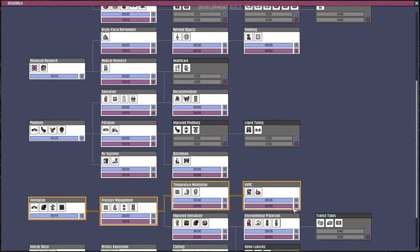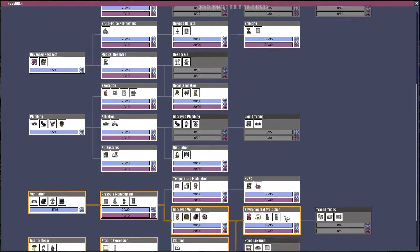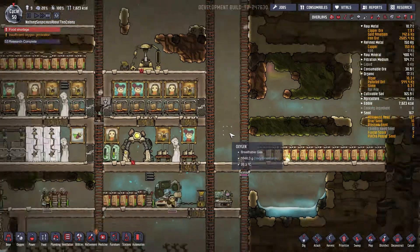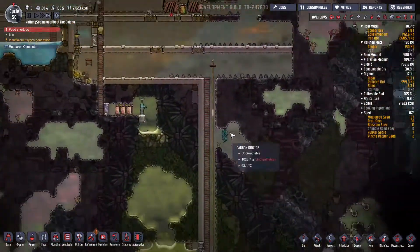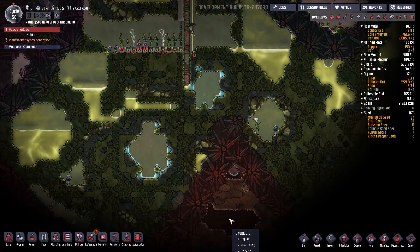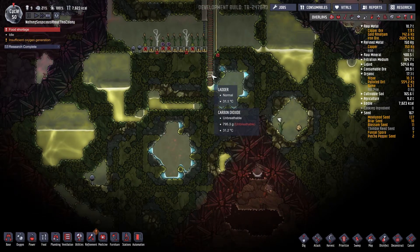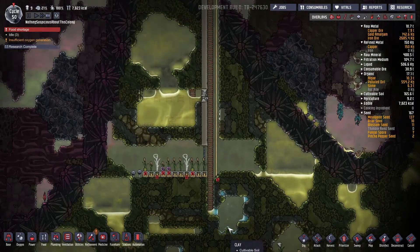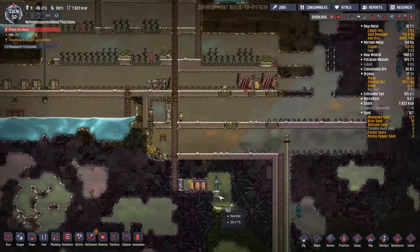Let's queue up some more research. We're going to get all this research pretty quick. Did I mention — we found oil! Pretty soon we're going to start being able to make plastics. As we go down into this biome, we really should have some exosuits — it'll help out a lot.